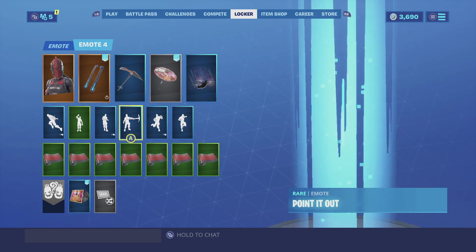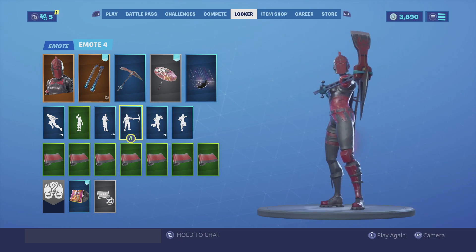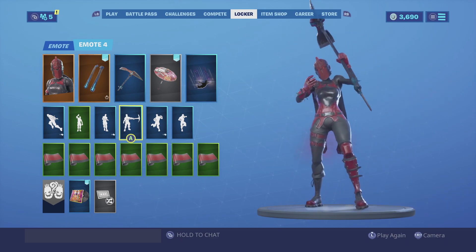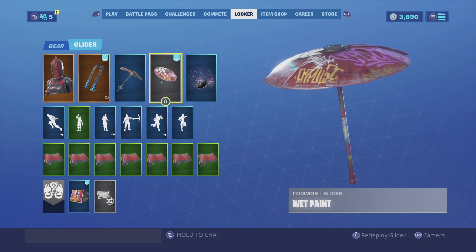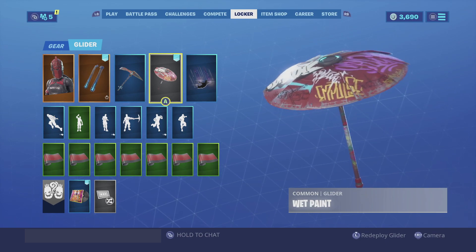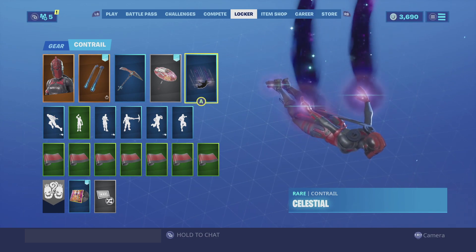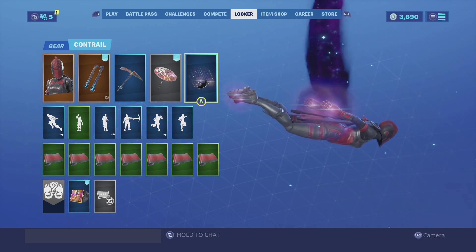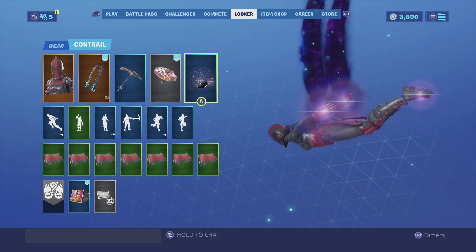For the harvesting tool, we're going with the Sawtooth. The main reason is it has that rusted red look that the Red Knight has, implemented right into the harvesting tool, and it overall looks very clean. For the glider, we're going with the Wet Paint — it does have graffiti but the main color is red and it has the same faded red color that the harvesting tool and the skin have. For the contrail, we're going with the Celestial. There aren't a lot of contrails that actually fit the Red Knight, and the Celestial is very cool — one of my favorite contrails I own, and it looks really good with the Red Knight.